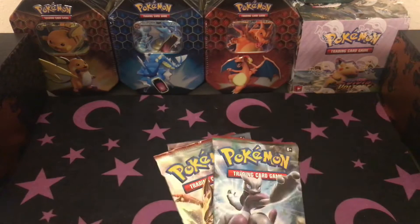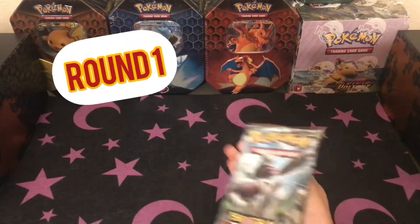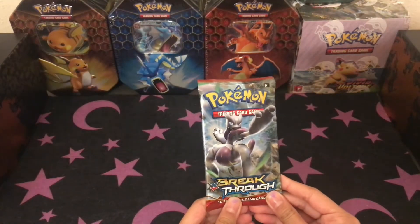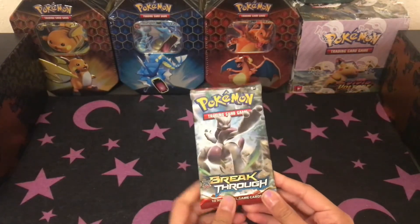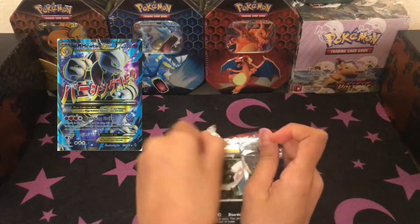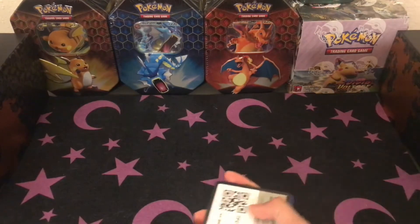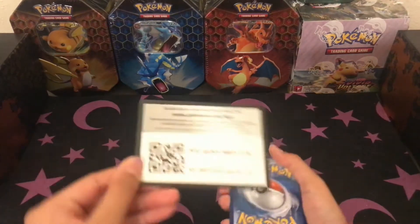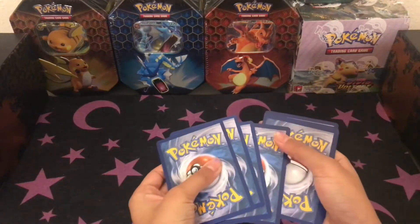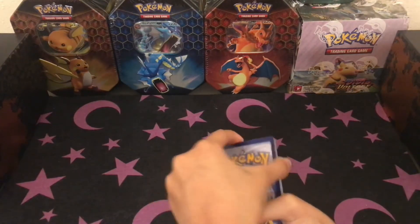All right, without further ado let's go ahead and start looking through these cards. With Breakthrough, the best card you can get is Mega Mewtwo at $19.68, according to TCG — that's the website we use and base our pricing on. Look at the trick yet, it's XY set number three.